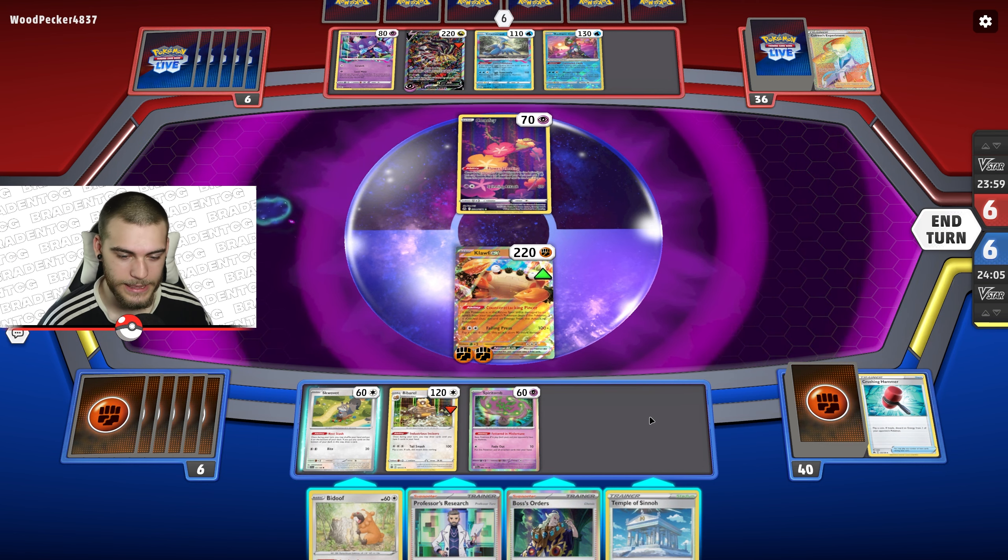They have a lot of gold cards — this Giratina is so freaking sick, I wish I had it in real life. They got an Escape Rope, so let's just go into Spiritomb since I have the retreat for it. If they go into V-Star, they lose the ability, though I wouldn't imagine they'd use the ability anyway. They discarded something — that Giratina is still incredible.